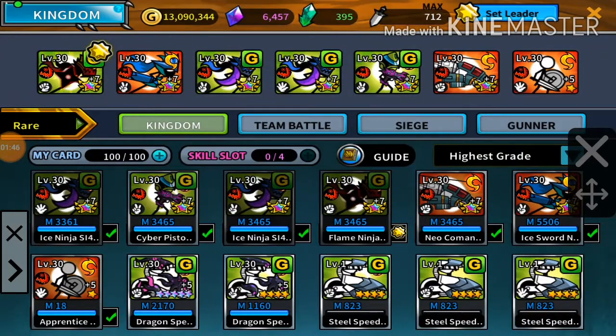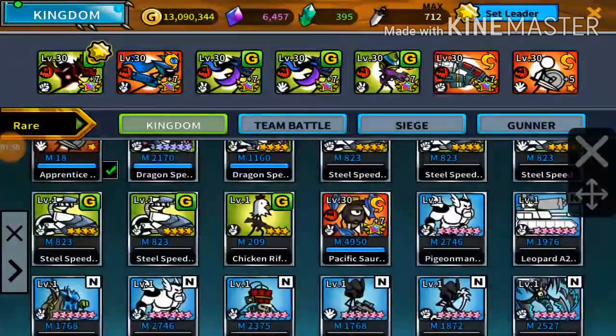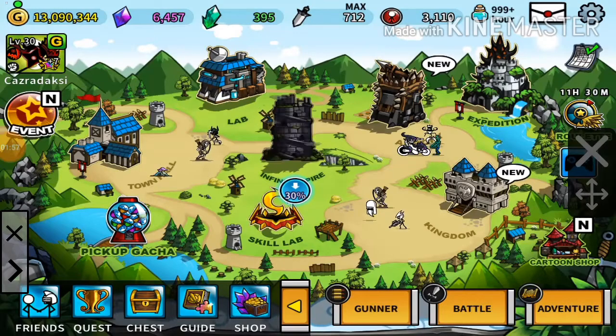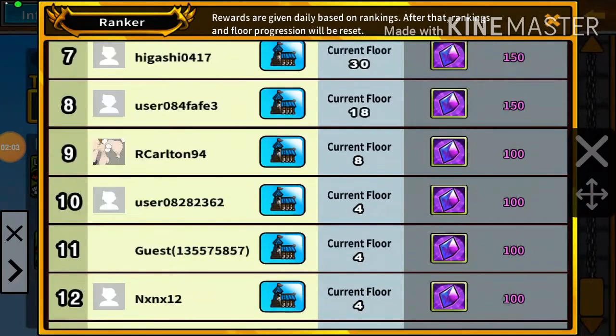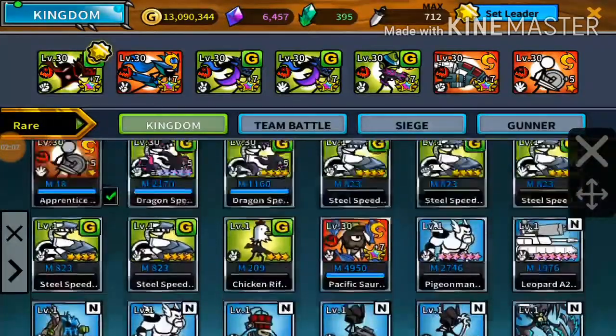The Steel Speeder can also be used in gunner teams because he has heal and bomb drop. Bomb drop is actually useful in spiral, but once you get to the higher levels I don't think it's as useful honestly.